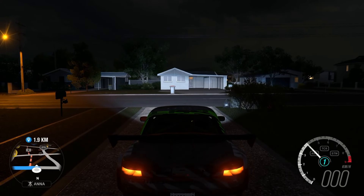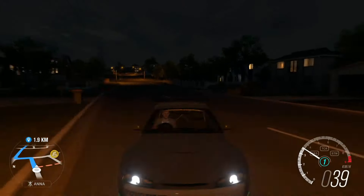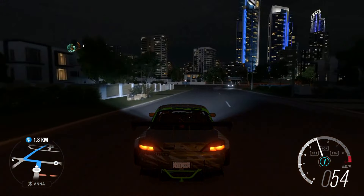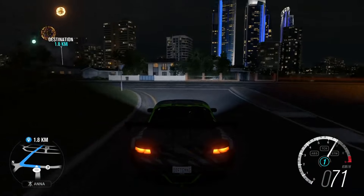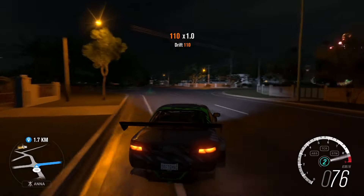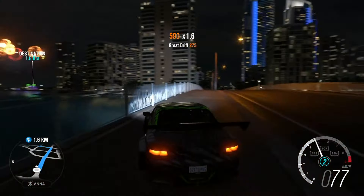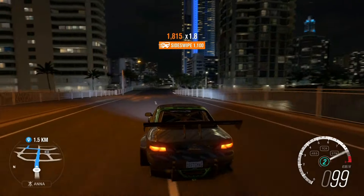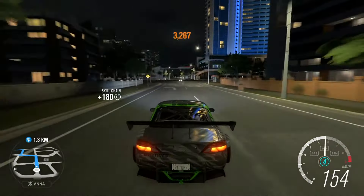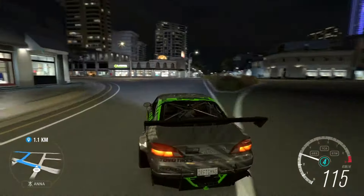Hey guys, welcome back to Drift Gaming HD. Today we're gonna be making something I don't know why I've waited so long to do — that's the Nissan S14 drift build. As you can see we are in a Nissan S14 — we are in an S15 rather. Our objective is to get to the festival and try the thing out, because for some reason it didn't really appear in my garage till pretty late after completing the fourth event. I'm not really sure if it was because I was playing online with no Xbox Gold.